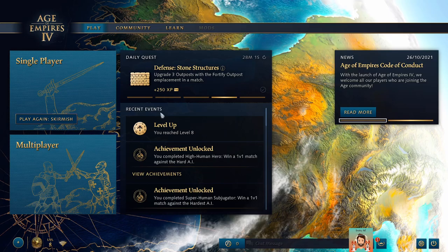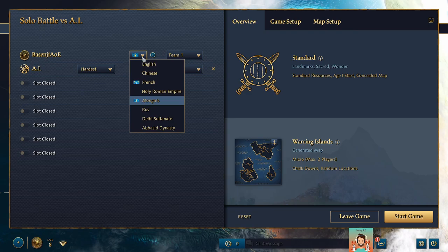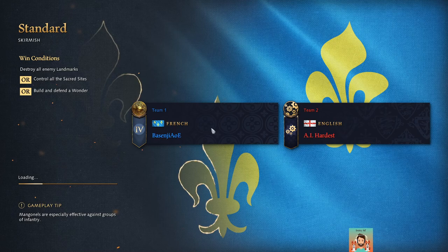Hey everyone, I'll be recording how to defeat the AI — let's go for the hardest AI. I'll be playing with the French for this game, and the AI can be playing the English. Let me set up the map for Arabia. This game I'll show how to defeat the AI at basically any difficulty, only with my mouse, just to make sure it's very friendly to new players.